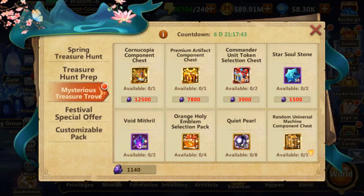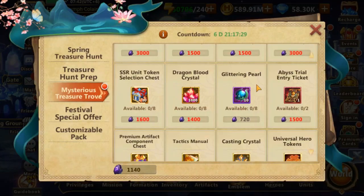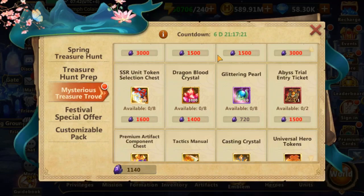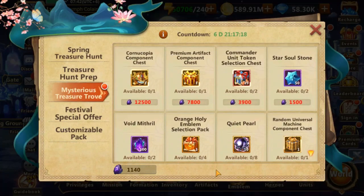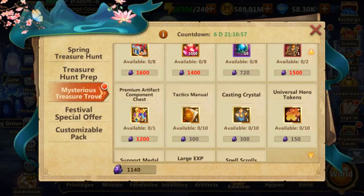Other than that, the exchange rate on void mithril is extremely good. Orange holy emblems are a good choice if you want to obtain the path of the assassin emblem. There's also a very good exchange rate on glittering pearls here in comparison with the standard price. Other items are really up to you — the premium artifact is good, but commander unit tokens are actually a trap with a very bad exchange rate. The same goes for tactics manuals and casting crystals.